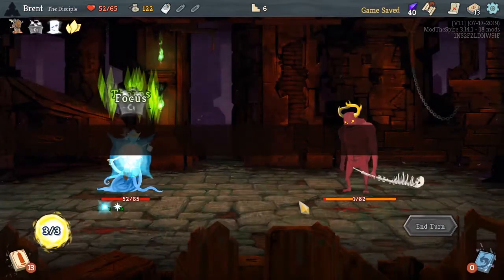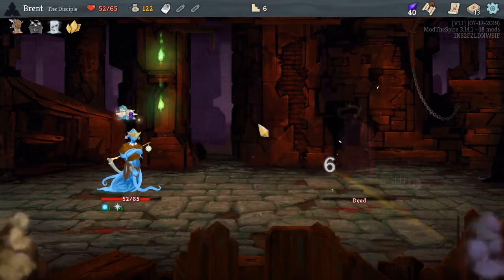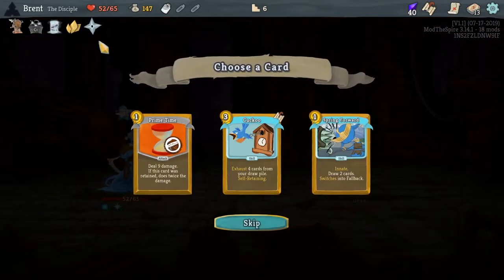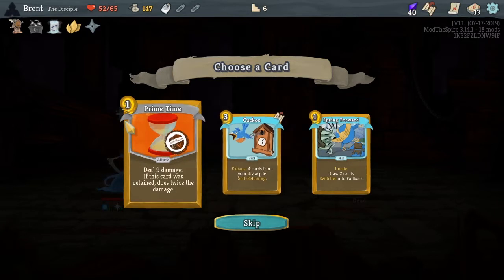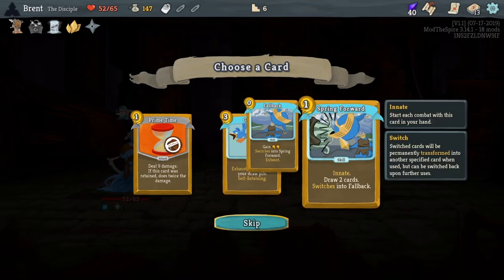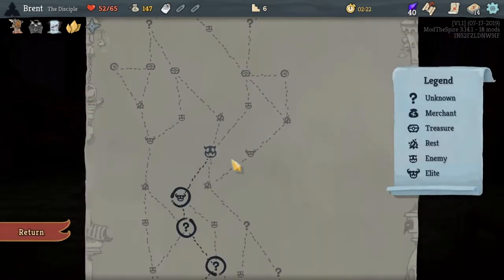I don't really like that one as much - I think we'll go for Bronze Scales and continue keeping our replicas up. Six damage right there - sure can. Every three attacks we gain one strength; we're not really synergizing with that but we'll see what we can do. From your draw pile - self-retaining was retained, double the damage. So we don't have enough retain to do that. Draw two card switches - the Fallback. I actually really like this one; it upgrades to one. We'll take that.